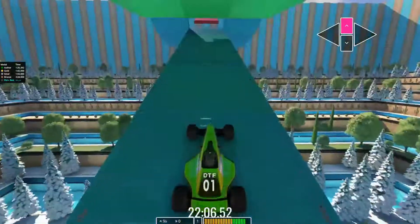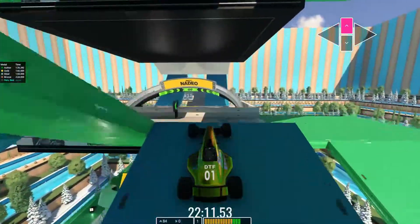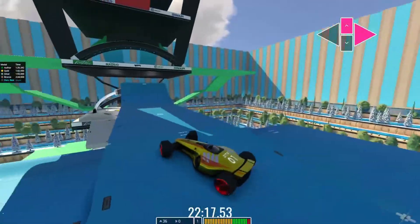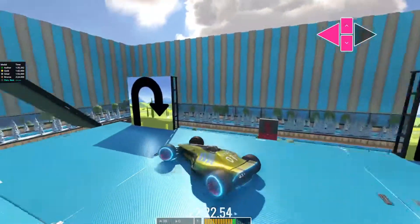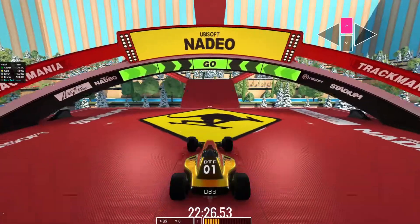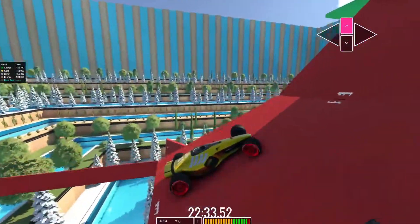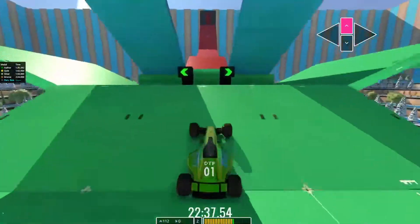Onto the blue section again. Once again this turnaround — make this jump, stay on the right or left depending on which side you're on, another jump, turn around, make this jump as well. Small turnaround here so slow down, and drive to the blue finish. Onto the red section again — hug the inside of these, don't want to go over that middle section. Stay centered.